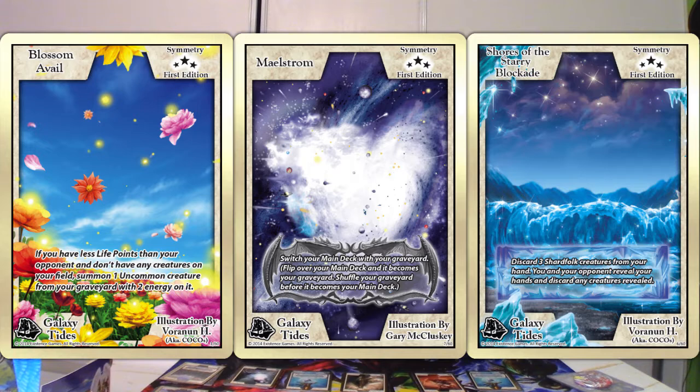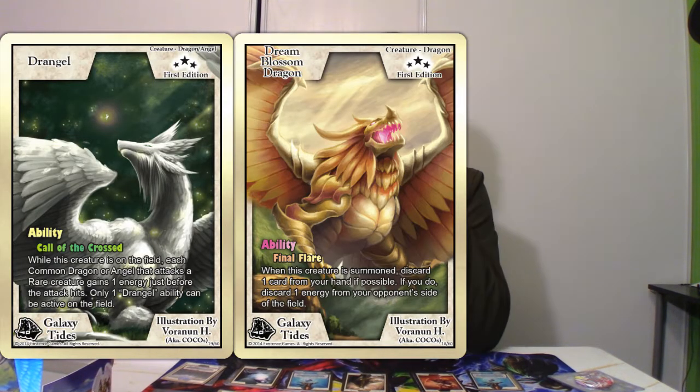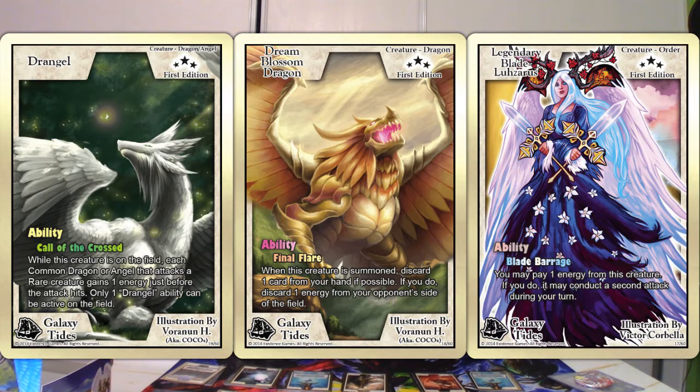Let's look through our rares from Galaxy Tides. Blossom of Veil Maelstrom, Shores of the Starry Blockade. I just noticed there was also a pattern for the rares — three Symmetries and three creatures. We have ourselves a Drangel, Dream Blossom Dragon. And lastly, Legendary Blade Lazarus.